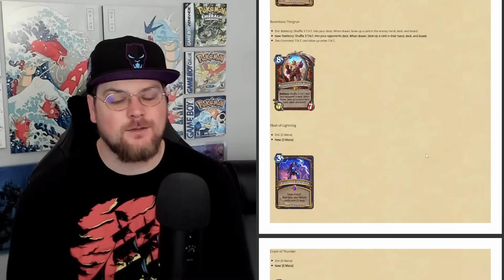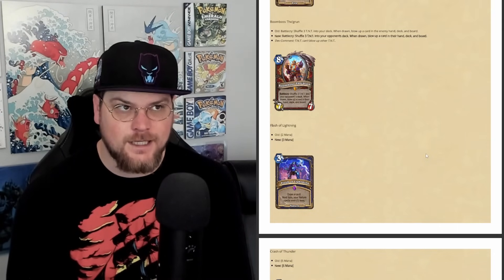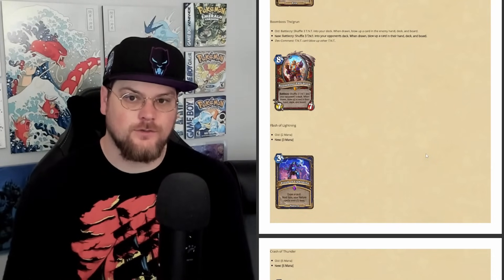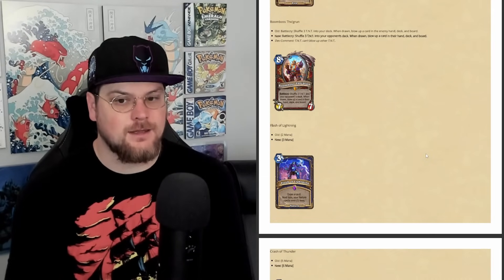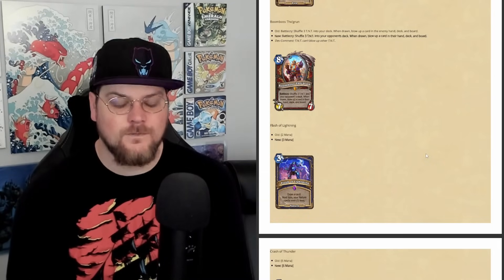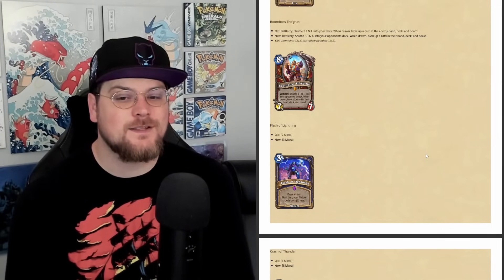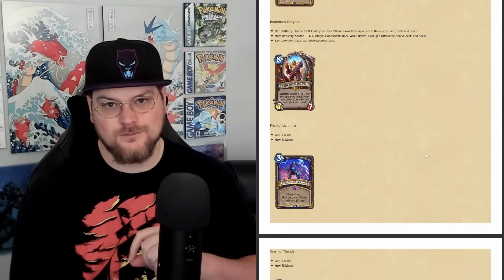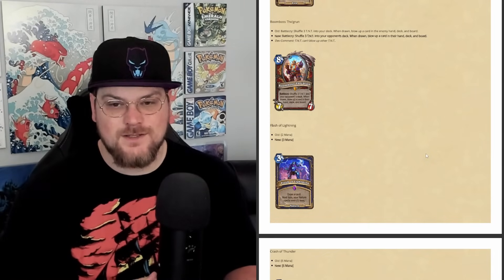Boombas Thogren now shuffles the bombs into the enemy deck instead of your own deck. It's listed in the nerf section because you have less control over when those TNTs are activated when they're in your opponent's deck. If they're in your deck you can draw a bunch of cards and try to blow up all your opponent's stuff; when they're in your opponent's deck, they control how many cards they draw. Regardless, I'm pretty happy about this — I wanted to run it in Reno decks without having it shut off my own Reno stuff.